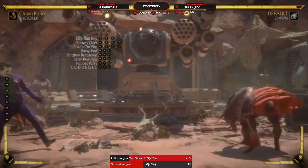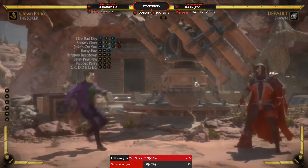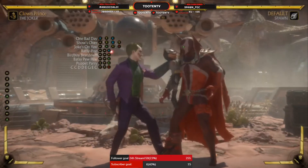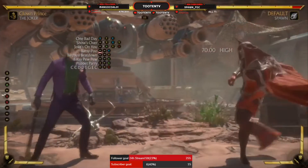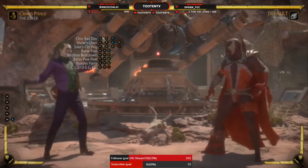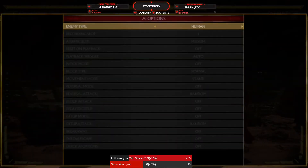This is a really good zoning character. Because you get those four shots, if someone's trying to jump in over the low, you can meter burn it and there are three extra shots coming out. You've also got your Puppet Parry — let's see what that does. You can actually hold Baxipoo too. So they don't know whether you're just going to get a single shot or throw out the meter burn.